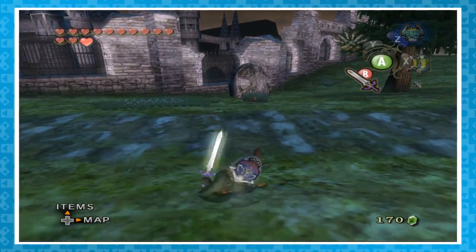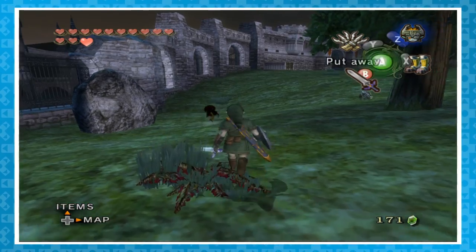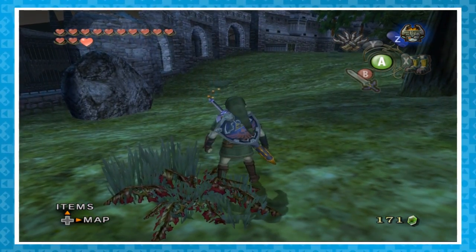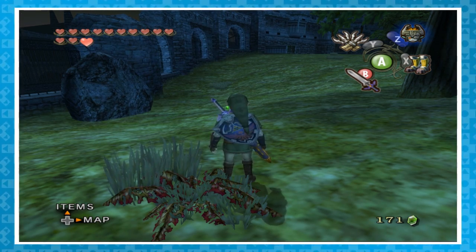You know how whenever Link finishes off a boss, he'll put his sword away in the most stylish way possible? Well, you can do it whenever you want, sort of. After defeating an enemy, press A and Link will sometimes sheathe his sword like a cool guy. It doesn't seem to work against all enemies, but it's pretty awesome regardless.